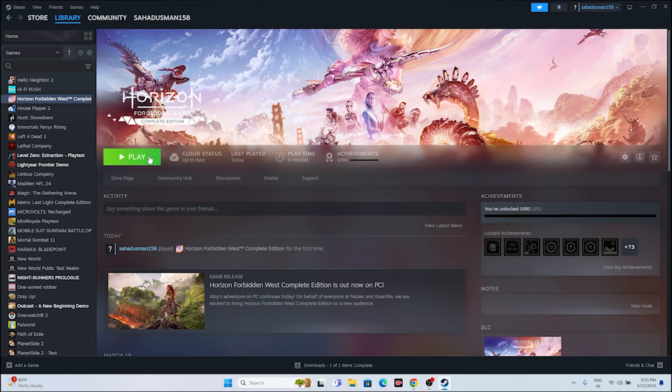Another tip is to press Alt and Tab together simultaneously whenever you want to launch the game. This has helped many users — you can try this out.